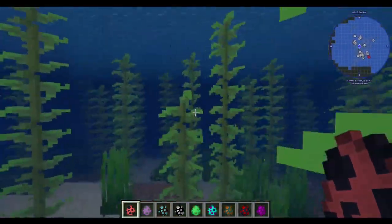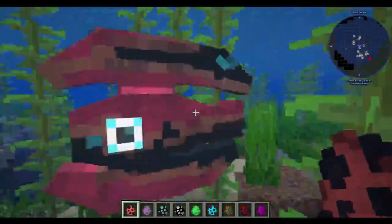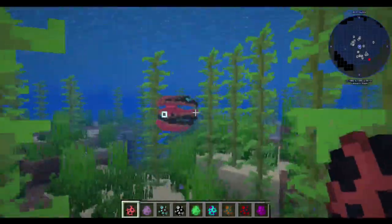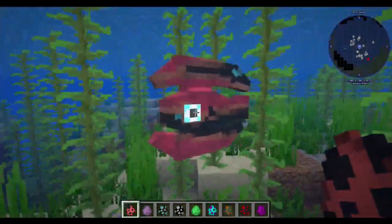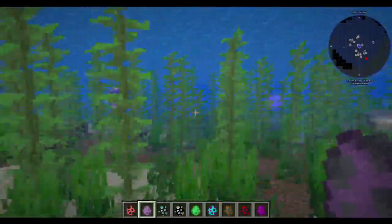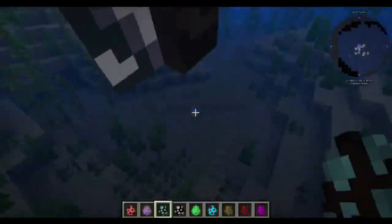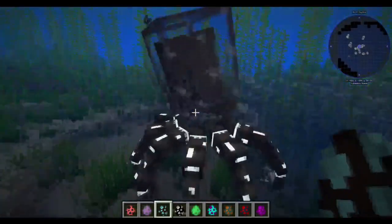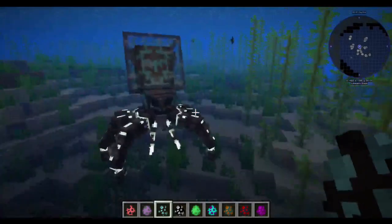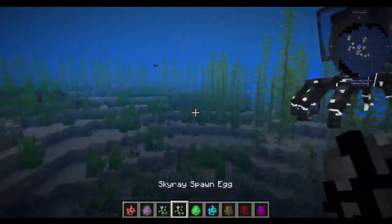So lots of things here. First off, Red Featherfish — I believe this is Below Zero. That's the purple one. And then we have the more intimidating Crab Squid. That is a really good model, actually. That's awesome, I love that.